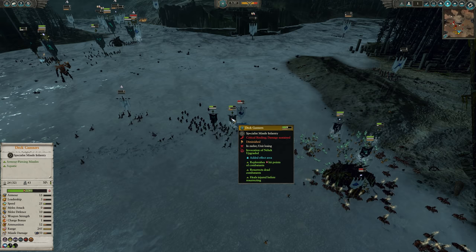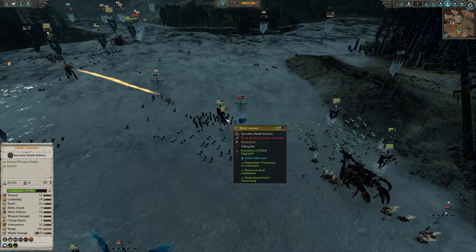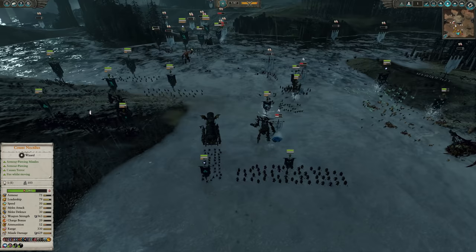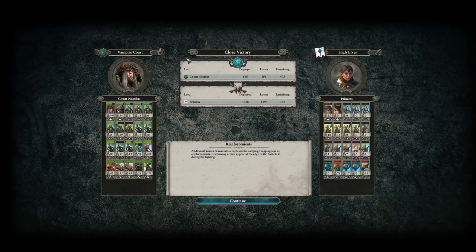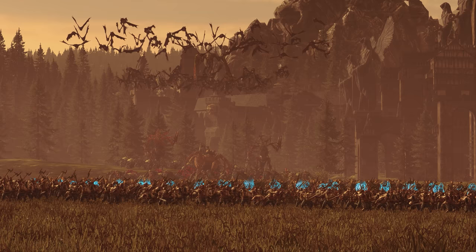I cast the Invocation of Nehek to keep all these guys topped up on HP. A unit of Deck Gunners gets pinned down by a Phoenix even though I pull in the Depth Guard to help, but they just about get out alive. Enemy units are all starting to shatter now. Just a couple more artillery shots before we close out, and the Deck Gunners make sure the Phoenix Guard aren't coming back. Queen Bess ends with 222 kills — that is insane. The Necrofex Colossus got 201, Noctilus on his Necrofex got 106, Leviathans combined about 80, the Gallows Giant 43. Shade Wraith Gunners did the best among the deck-type units because those magical attacks just pierced straight through everything. The melee troops didn't really do anything, but that's fine — they're just there to block the charge.